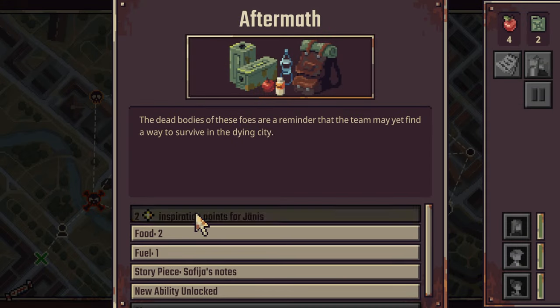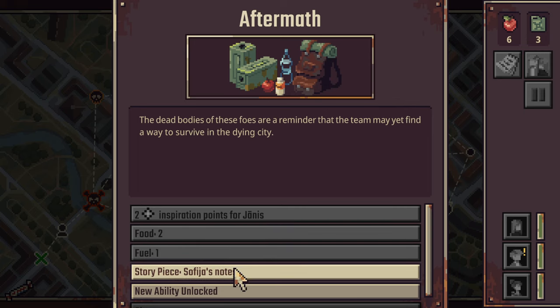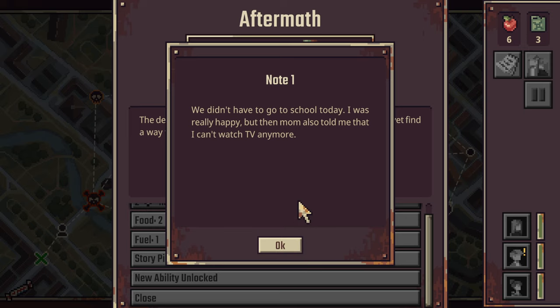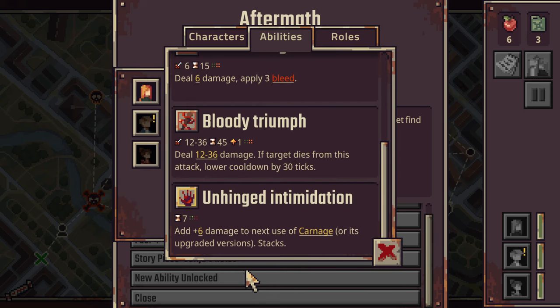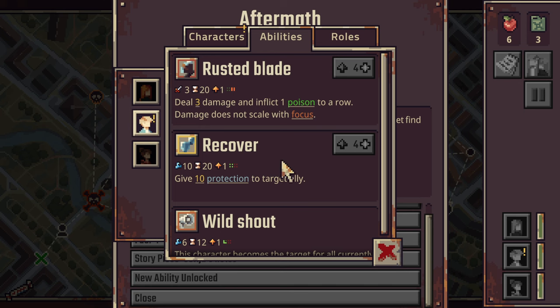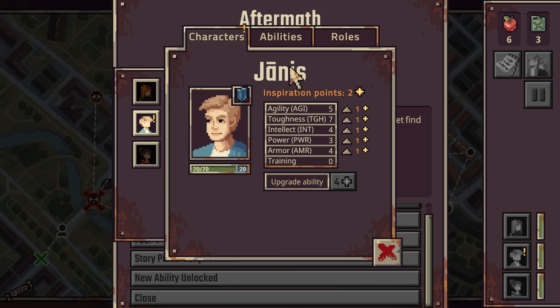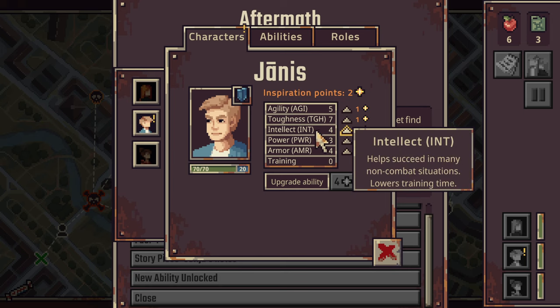Two inspiration points for Janice - food, fuel, story piece. Didn't have to go to school today - but mom also told me I can't watch TV anymore. Unhinged Intimidation - add plus six damage to the next use of Carnage, or its upgraded version. This stacks. So there's upgraded versions for each move as well - good to know. Let's go for an upgrade. We've got two points here. Toughness - increased character's max health. Each point increases it by ten, and it's super worth it.